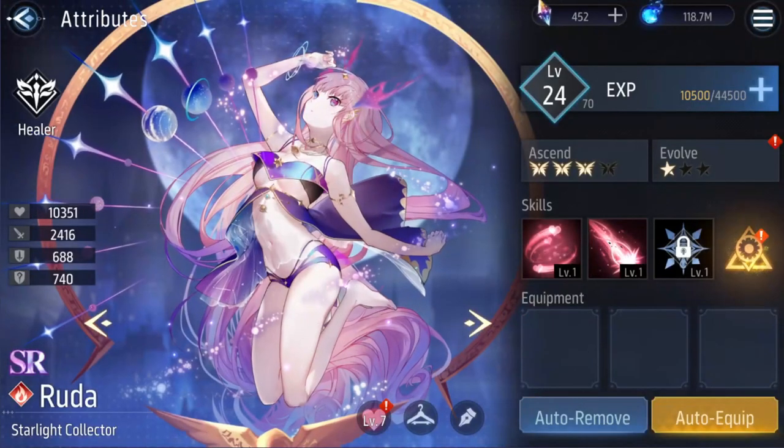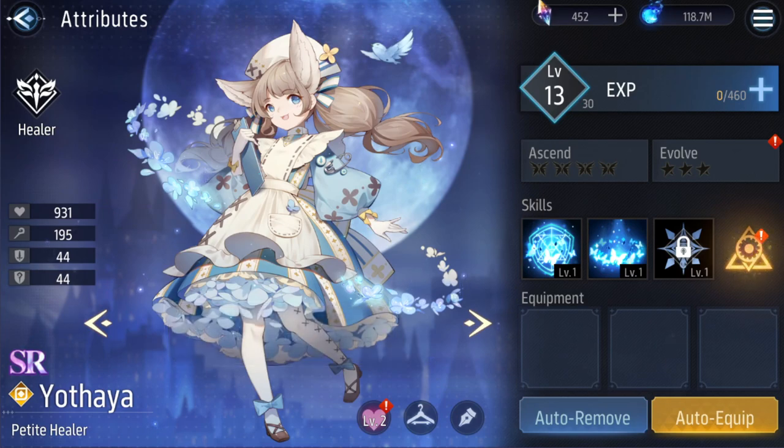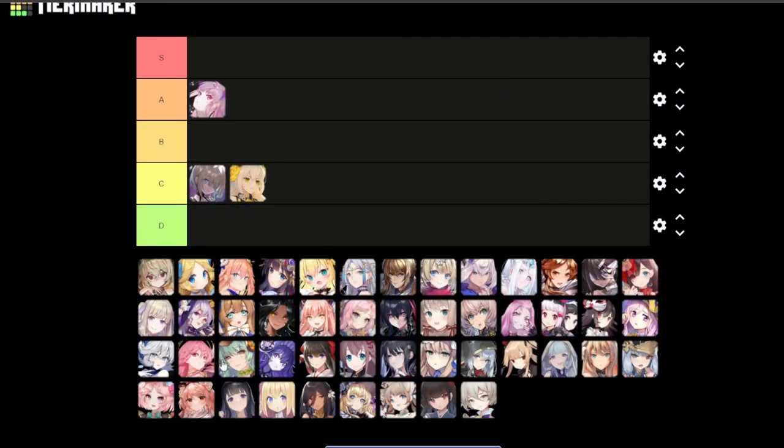Our next unit is Yota. Hilda — she looks like baby Barbara or furry baby Barbara. I would say B for baby.